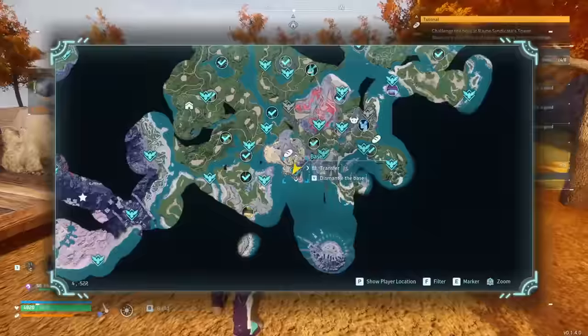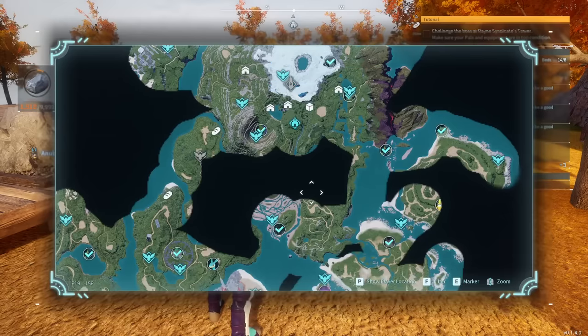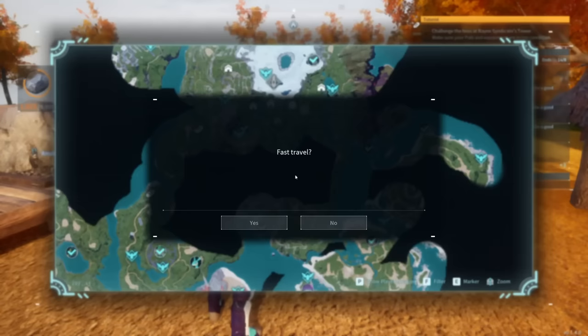Once you get later on into the game, you can move up to the best ore spot, which I recommend is right up over here near the Free Pal Alliance tower. That base is at coordinates 5, -524 — just so you guys know — and that's your first ore base you'll ever have.